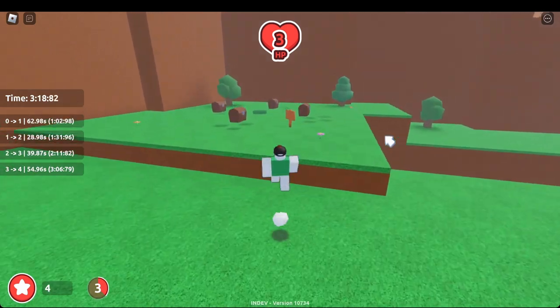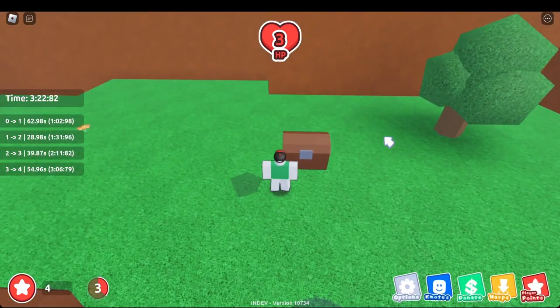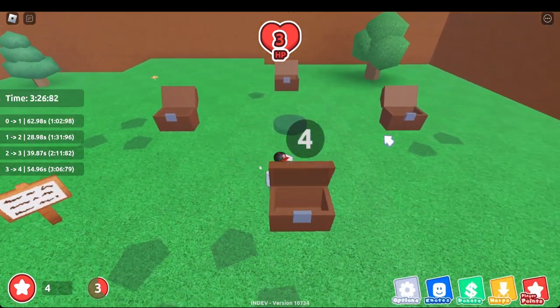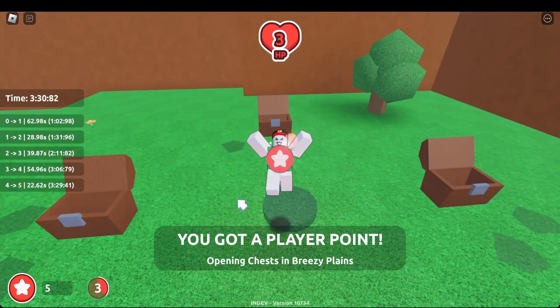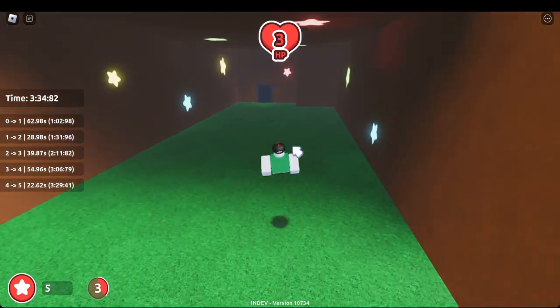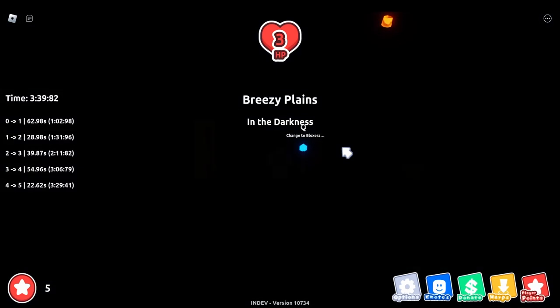Now we have the chess puzzle, so let's move over to it. The first chess goes in a weird Z-shape — it's like a zigzag. Then let's head into the cave because it's the closest star that's near us right now.